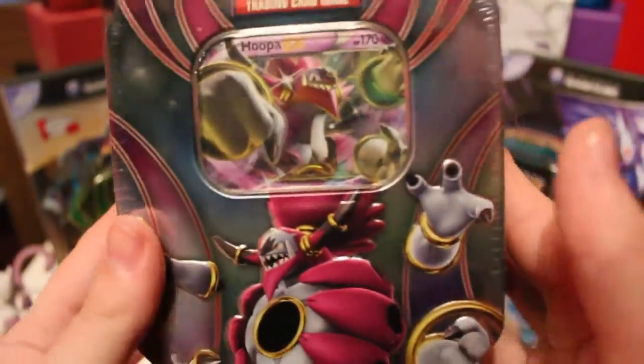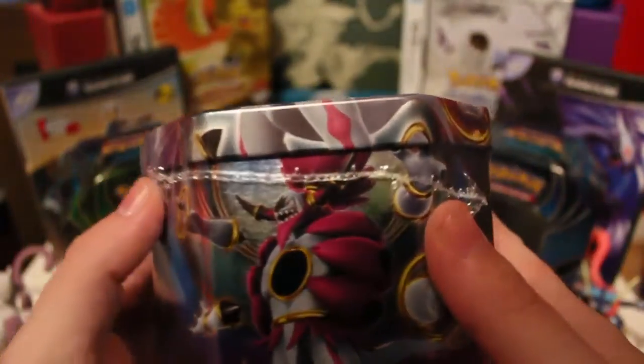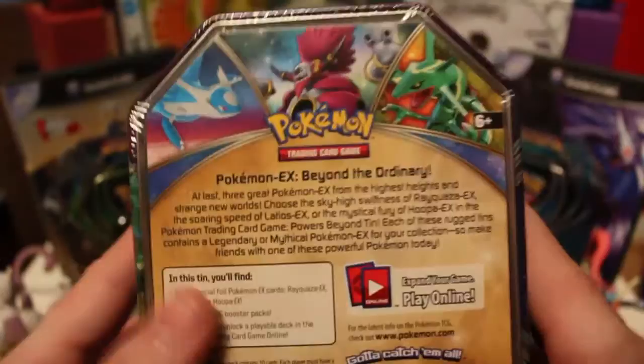So this is the front of the tin - it looks really nice. Hoopa Unbound looks nice, amusing and evil. And we've got himself back here again. We've got Latios over there, we've got Reqaaza there, and the back over there also.